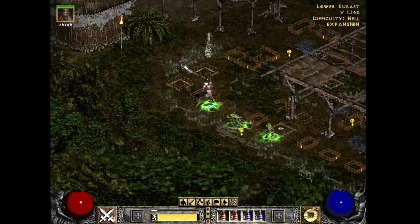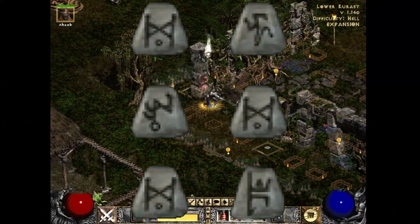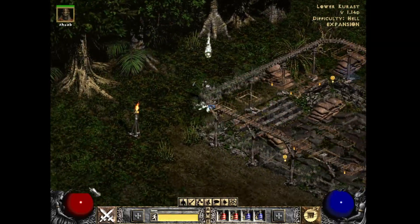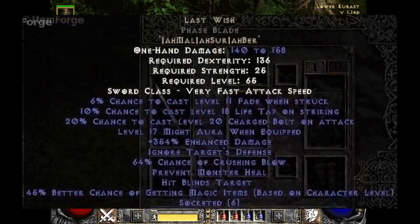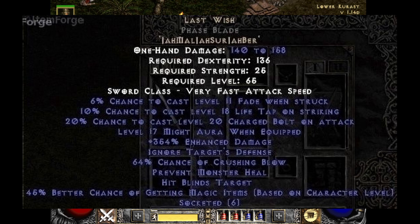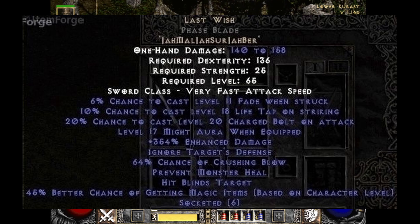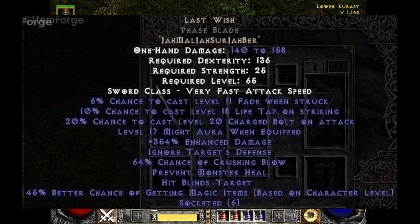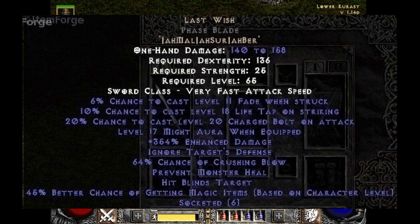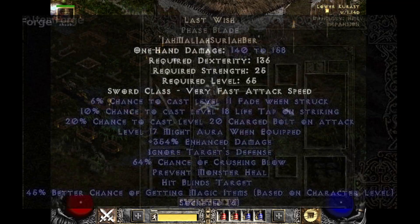One of the most expensive runewords to make the list is Last Wish. Acquiring Jah Mal Jah Sur Jah Ber is no easy task. The fact that this item is primarily used only by uber smite paladins puts it this low on the list. While 10% chance to cast Life Tap on striking, chance to cast Fade when struck, and level 17 Might aura when equipped make it a good weapon, the 60-70% chance of crushing blow is what truly makes it an uber boss slaying weapon, allowing the smite paladin to easily achieve 100% crushing blow. Since uber bosses have around 650,000 HP, crushing blows will do more damage than anything else.